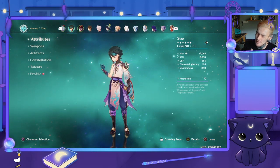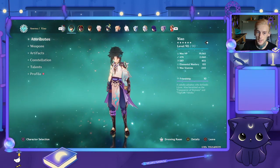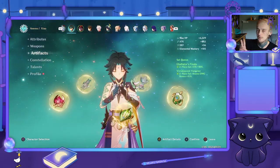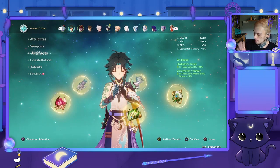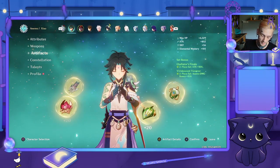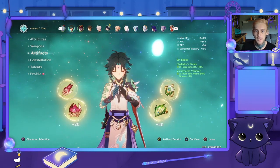I hate farming. If you've got Vermillion Hereafter, it's very good on him. I like to play the old school two-piece bruiser set, which is two-piece of any attack percentage bonus, two-piece Anemo damage — so Viridescent, Gladiators, or Viridescent and any other attack plus 18% set.